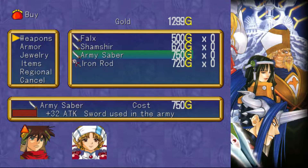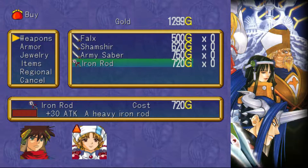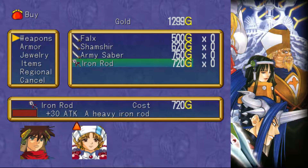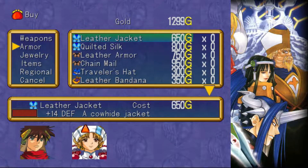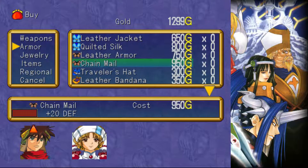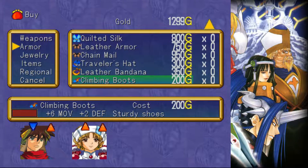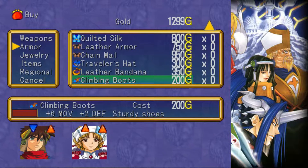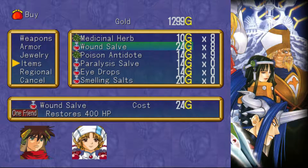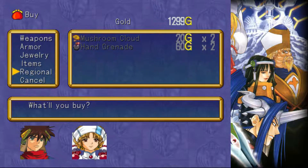Oh man, I want that army saber. Okay, so... Iron Rod? Iron Rod? Climbing boots! A heavy stone. Alright. I need to check out what those things do in battle.